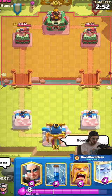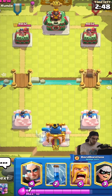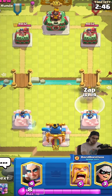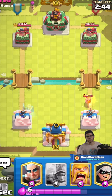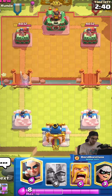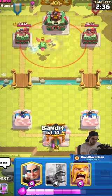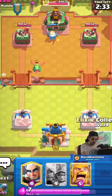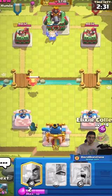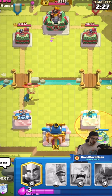This deck is, as I said, the number two deck for Street Musketeers in terms of ladder. That's why I'm trying it out here, except with Zep instead of Barbarian Barrel — I'm personally a huge fan of Zep. The good thing about it is we do have more than one anti-air, so I don't have to depend on my Street Musketeers as my only anti-air for a single elixir.